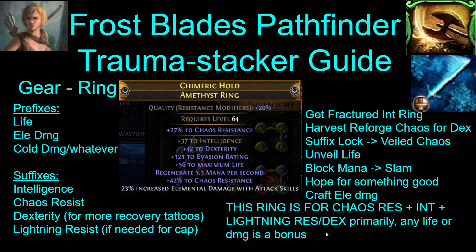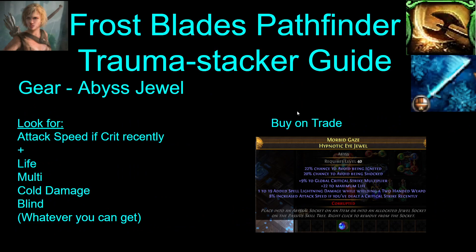Here's how you can craft a ring kind of like this. For the abyss jewel, attack speed if crit recently is the best mod. On top of that, just get life, crit multi, damage, blind, or whatever you can get really.